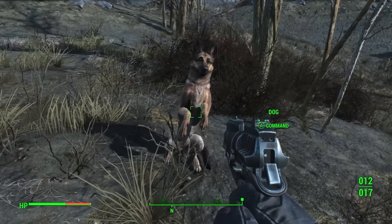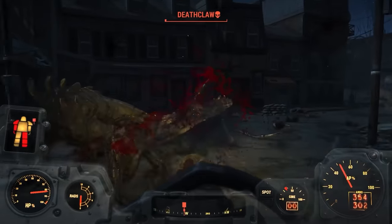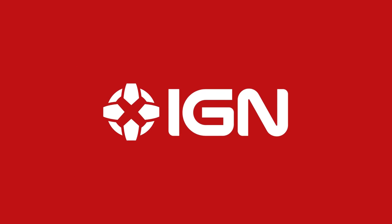For more hard-learned lessons in Fallout 4, check our guide to things Fallout 4 doesn't tell you. You can find that in our Fallout 4 wiki. And for everything else pre- and post-apocalypse, stay tuned to IGN.